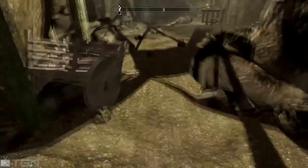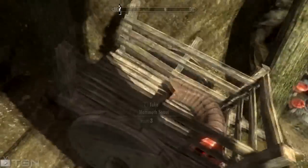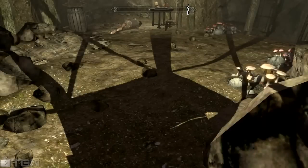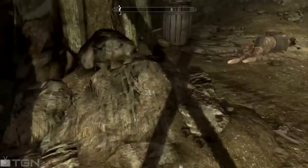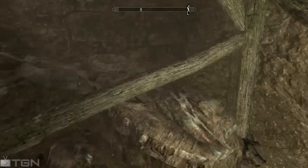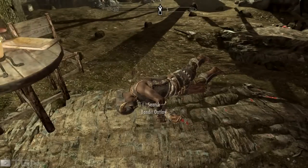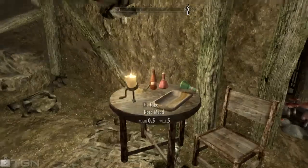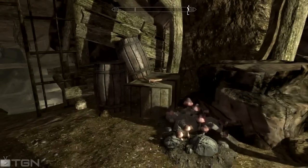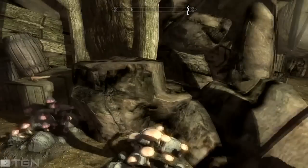First vein is here — so that's one. There will be mammoth tusks in this little wagon that you can pick up; those are 150 coin by default. You have two, three, and four. You kill this guy, you get a key that'll open that door. You've got potions, and there's also a pickaxe here and a pickaxe there in case you do not have one.